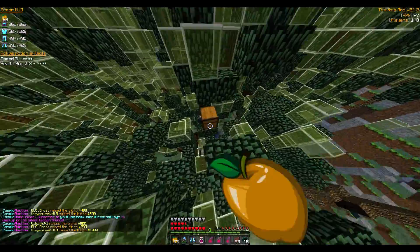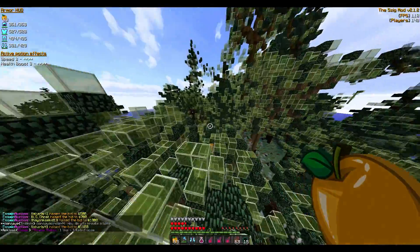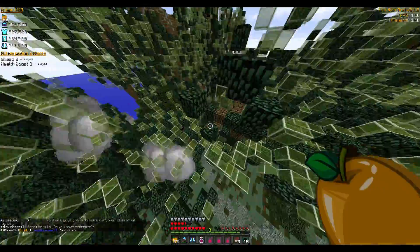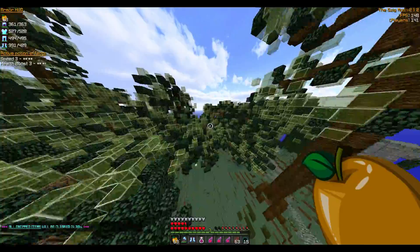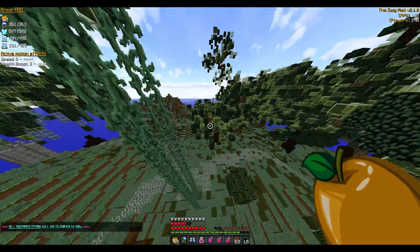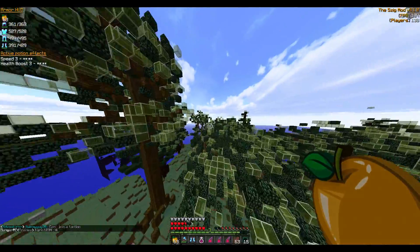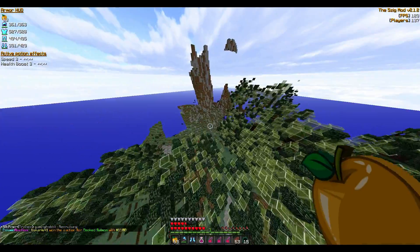Flying helps a lot on this planet. I see an uncommon chest down there — I won't go for that. There's another chest here, looks like it's already been raided. Let me take a peek at this common chest. And here's another one — an emerald block! That's probably a legendary common chest right there. That was pretty lucky.